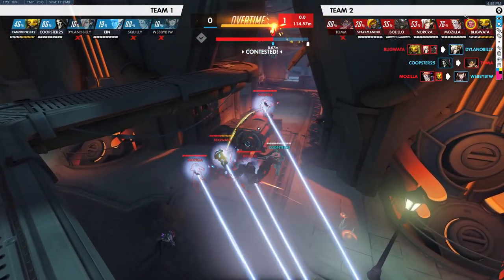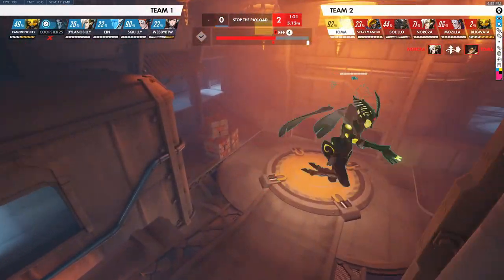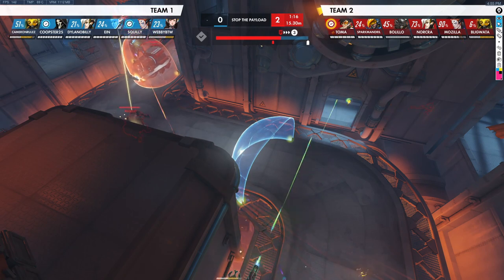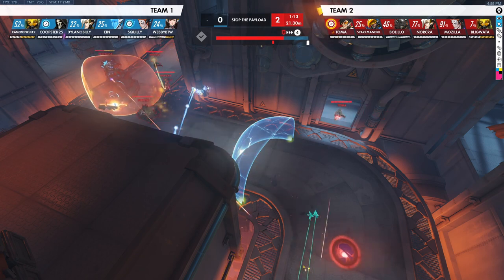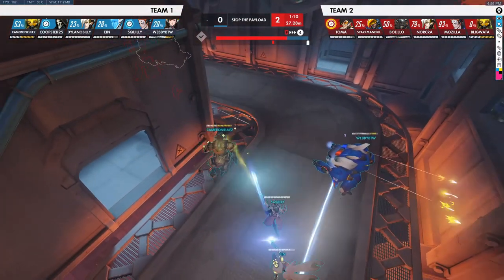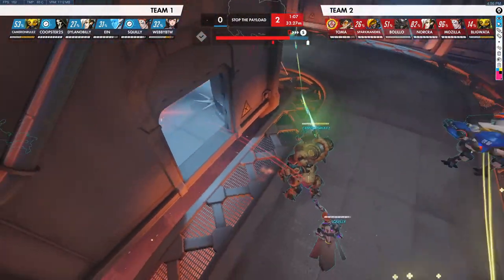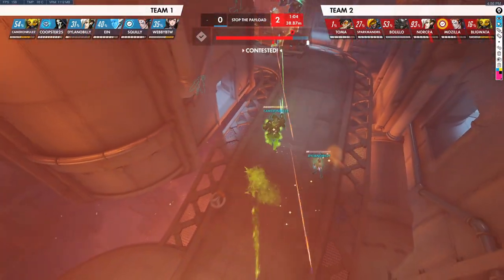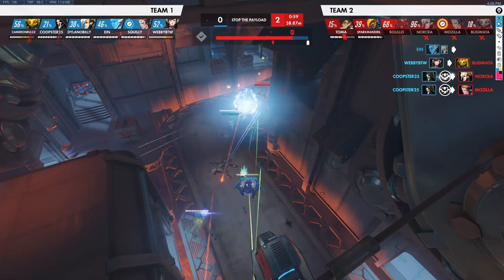They cap in overtime, giving them a minute and a half. As far as ultimates we have the advantage right now with the Reaper ultimate, but they have Pulse Bomb as well. We force the Tracer to back up to her team, but she has Pulse Bomb which she's looking for. She throws the Pulse Bomb - it misses, gets nothing. We put the Reaper down on point, Defense Matrix him, keep him alive, and we should be able to clean that fight up.